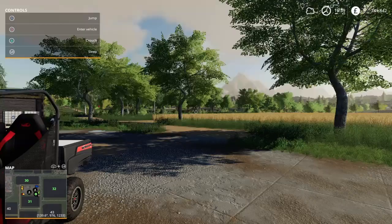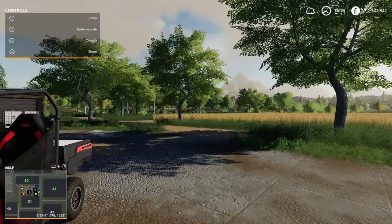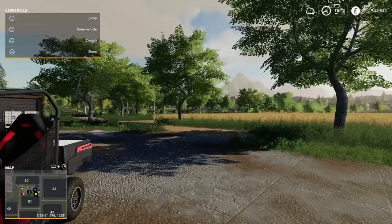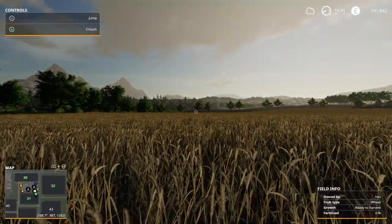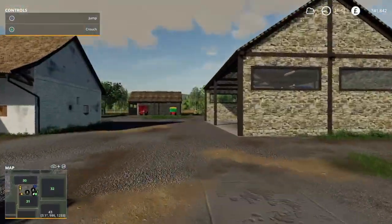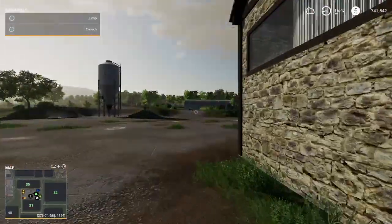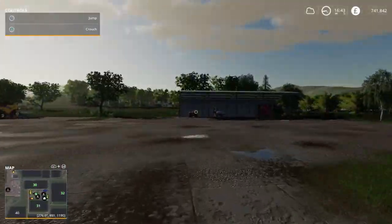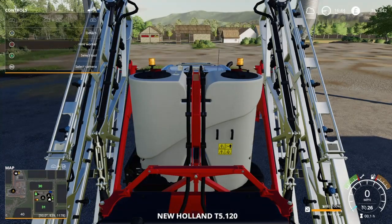Good afternoon, welcome to the Old Countryside Farm. This is the first in the series of my let's play. We own fields 31, 32, and 30 - 31 is ready for harvest, 32 needs fertilizing, 30 is growing. We've moved the farm around, started from scratch and gone with the Mercury Farm silos and sheds. We've got one shed up here with New Holland - first time I've experienced New Holland tractors - so let's jump in and get fertilizing.